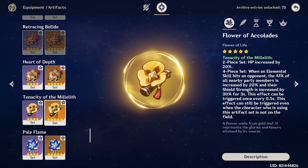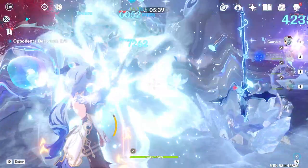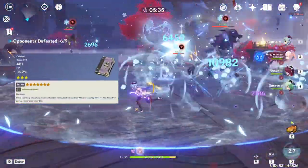In short, this is a very good artifact set for her, since it will increase her max HP by 20% — which equals more damage — and it will also increase all your party members' attack damage by 20%. The best thing about running the 4-piece Tenacity of Millelith on her is that she can trigger the attack bonus by utilizing her jellyfish; she is not required to be active on the field. If you want to spice things up, you can also add the Thrilling Tales of Dragon Slayers to the mix to get even more attack bonus damage.